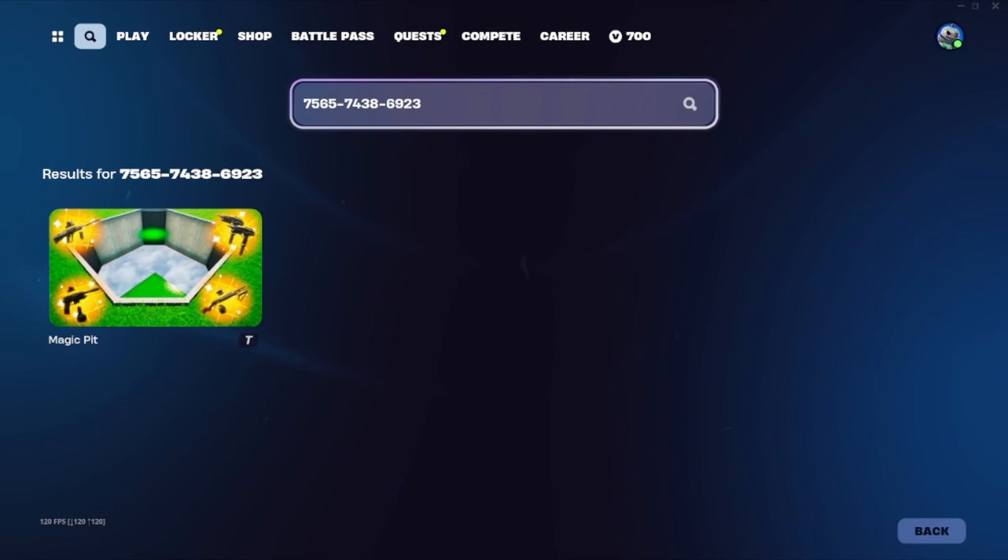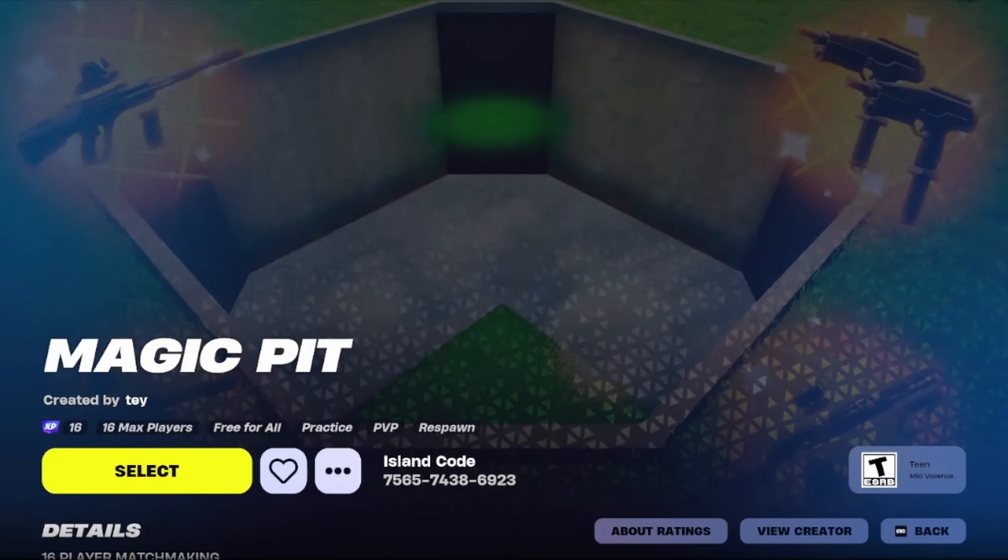First thing you're going to want to do is go to your search bar and enter this map code. Make sure you get it put in exactly the way that I have it, that way you get to the right version of the map. Go ahead and press play and let's get this started.